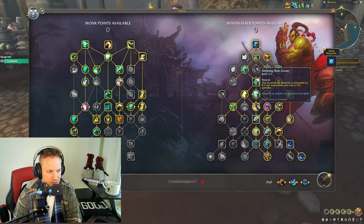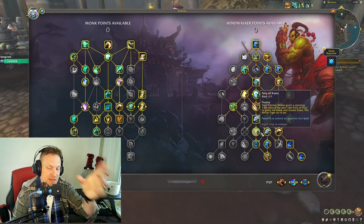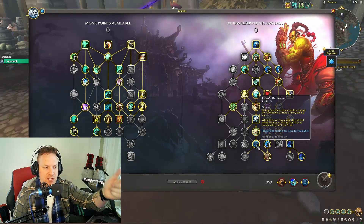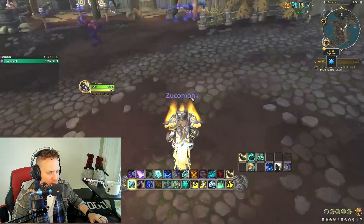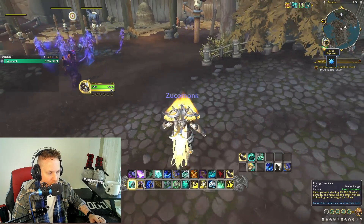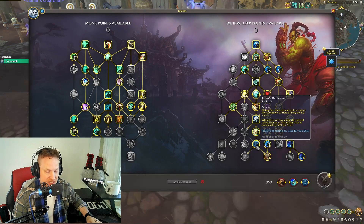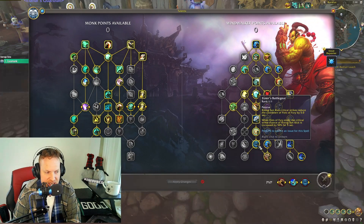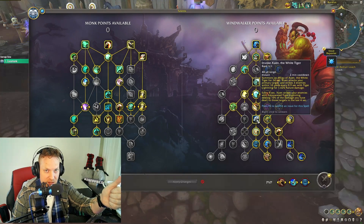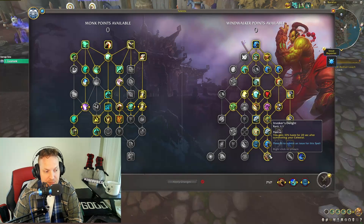At the bottom of the tree you get Xuen, and I take several Xuen buffs: Empowered Tiger Lightning, a chance to summon Xuen when you cast Fists of Fury which eventually becomes guaranteed, and the Rising Sun Kick and Fists of Fury combo — Rising Sun Kick reduces the cooldown of Fists of Fury, and after Fists of Fury the critical strike chance of Rising Sun Kick goes up. You also get Invoker's Delight: 33 percent haste when your celestial is summoned. Combined with Fury of Xuen stacking, you get bursts of haste which is really good.